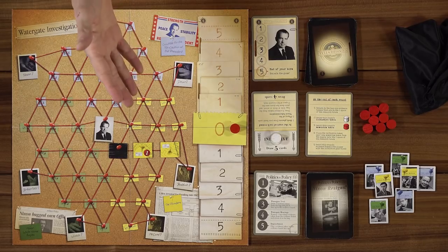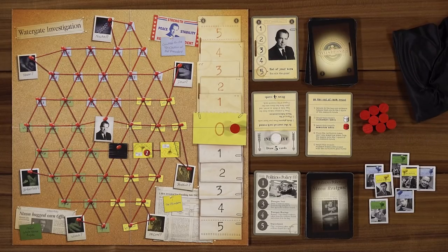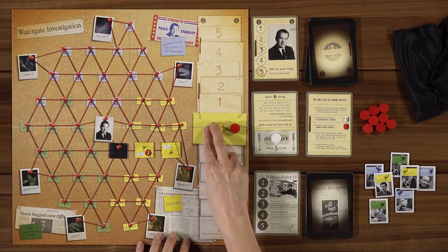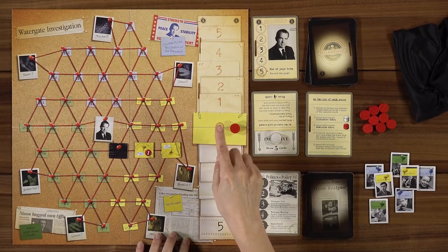Then we would set up for the next round: put the tokens back in place, put out three more evidence tokens, and take five cards to start again with the initial phase. Every time a token starts moving from the zero and reaches your side, it gets flipped face up — including ones going towards you, so you'll know what's being blocked. The Washington Post editors have cards where they can draw a token out of the bag immediately and place it. There could be something like that for the Nixon administration as well.